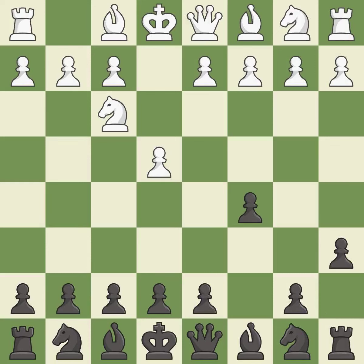A6 prepares the b5 pawn push and stops white pieces from coming to b5. C3 controls the d4 and b4 squares and prepares the d4 pawn push. E6 prepares d5 and allows the dark-squared bishop to develop.